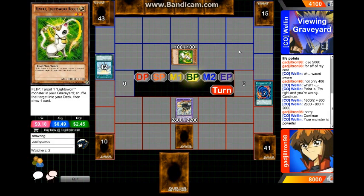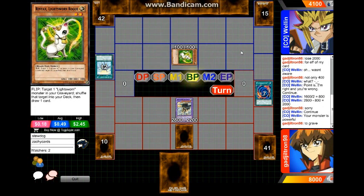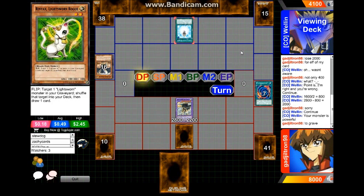He attacks into Rinran the Lightsworn Rogue — its flip effect lets you add a Lightsworn monster from your graveyard to the deck and draw a card. I thought you added it to your hand, that wouldn't be bad, but it's too slow and its stats are terrible. Wellin plays Charge of the Light Brigade to mill three — mills the first Judgment Dragon but still has two more left. He'll most likely add Lumina, summon Lumina, pitch something, maybe summon Felice, then go for Black Rose Dragon or Michael to get past that Great Tornado.